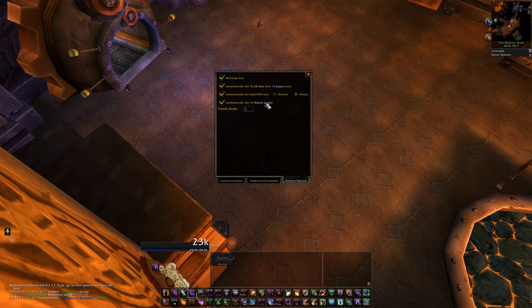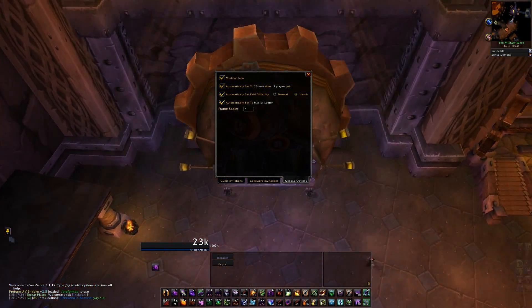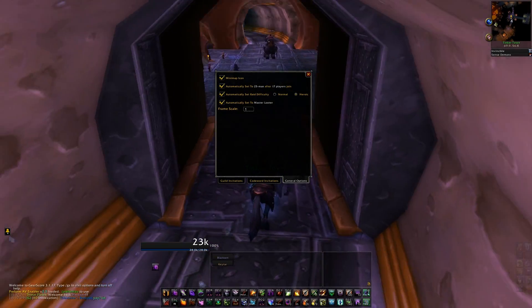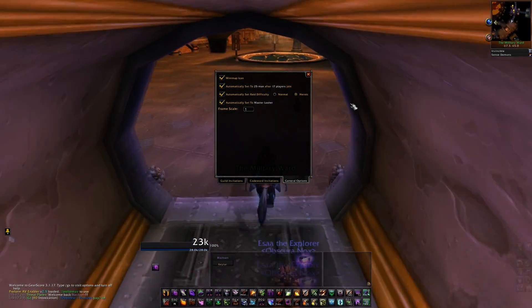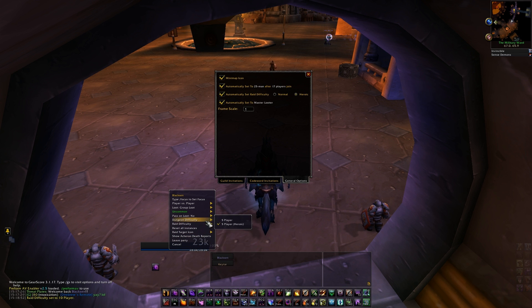The last option is to automatically set master looter. This makes it so as soon as the raid is formed you have been set to the master looter of the raid. These settings are not sticky — if you want to set it to normal later on a specific boss you can convert it using ordinary methods, and if you want to change the loot to master loot or group loot then you can do that as well.